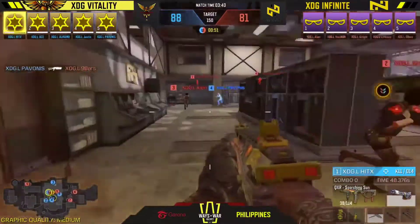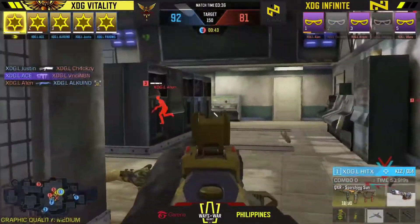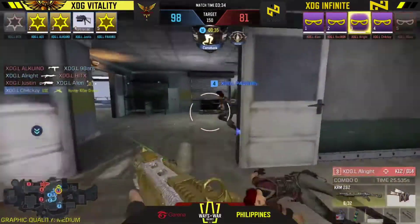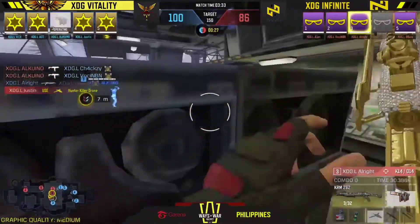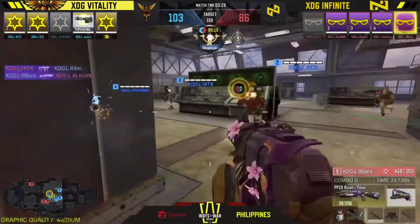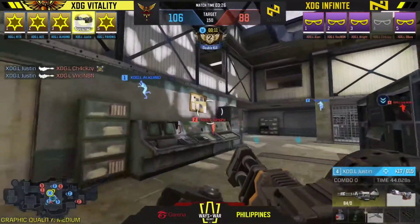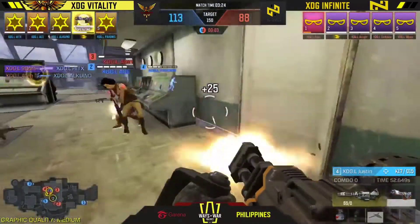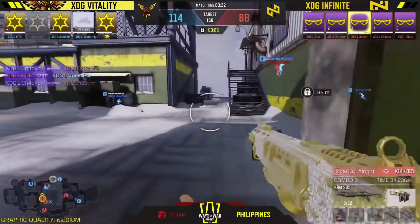XDG Vitality doing everything perfectly. We move back to hard point one - control room number two. Vitality performed great at the blue radar station; can they continue at the control room? HitX with the scorching sun QXR gets back to back takedowns, using walls as cover and surviving with movement. But All Right drops in for Infinite with the KRM - a back to back three-piece secures the hard point solo, with Nine Bars providing support.